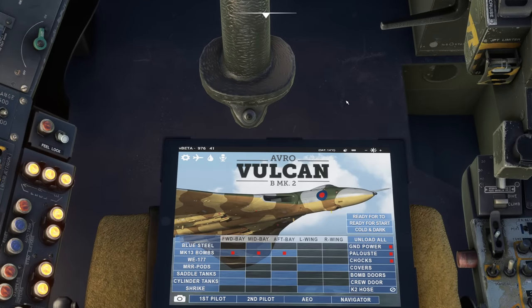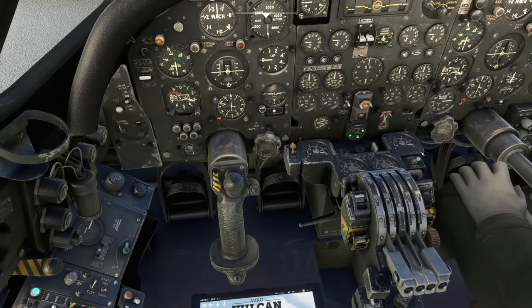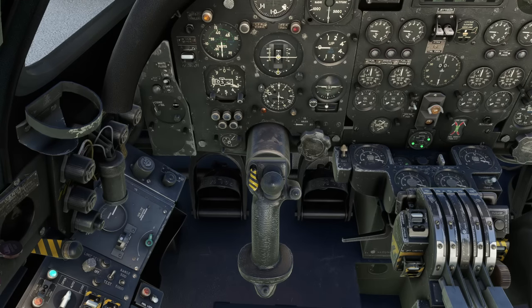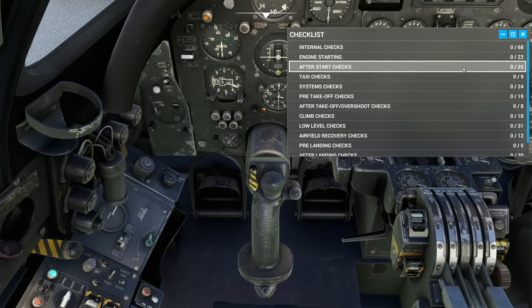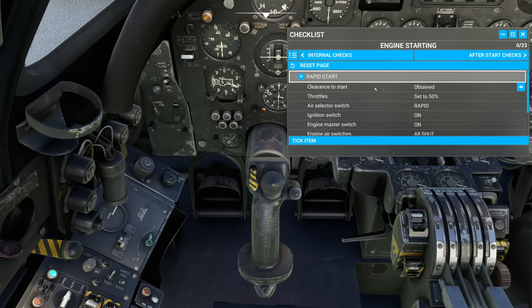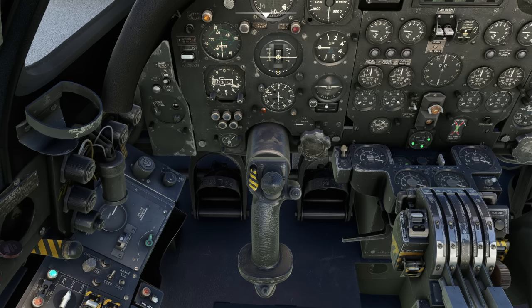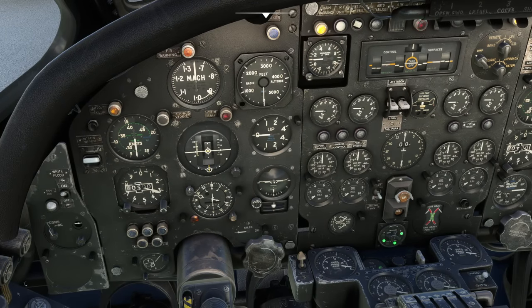Let's also try starting up an engine. There is a full procedure for this available — the manual includes a really detailed set of instructions on how to use this aircraft, and it also includes a tutorial flight, as Just Flight always do. You can go through the checklist and follow each item and it will guide you through it, including the engine starting checklist. It is a complex machine, but what we can do is start up an engine and give you the noise.